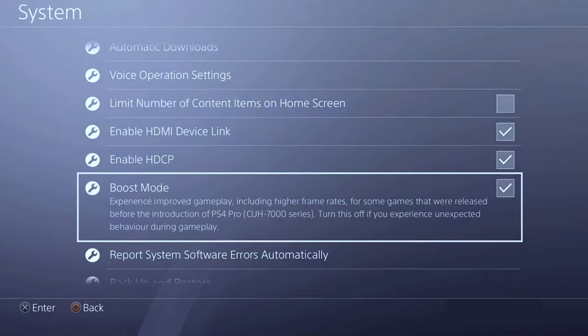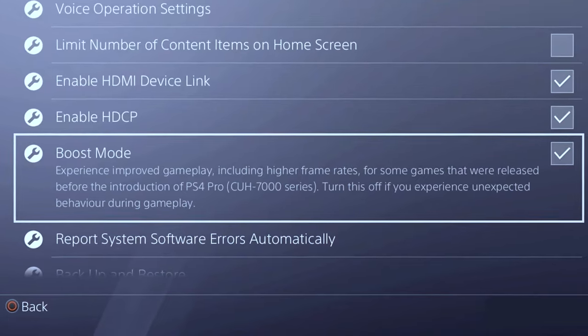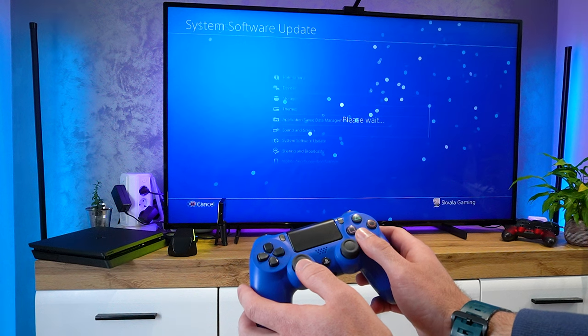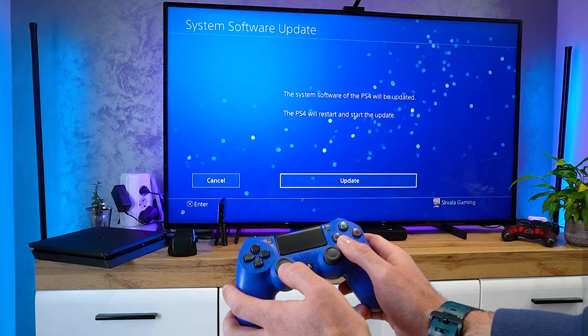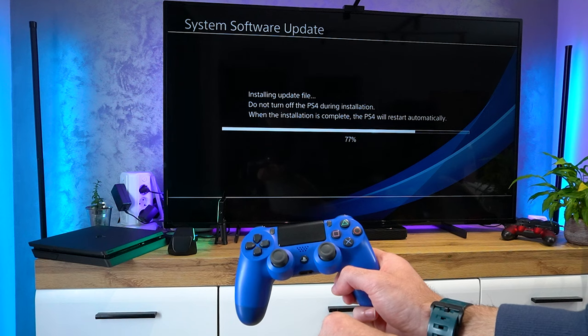For PS4 Pro users, there's a boost mode that can enhance performance for games that aren't optimized for the PS4 Pro. Another thing that can boost your PS4 performance is to always keep your system and games up-to-date for the best possible performance. Making sure the PS4 is up-to-date with the latest software can improve its performance, fix bugs, and enhance system efficiency and stability.